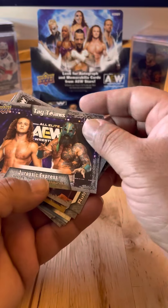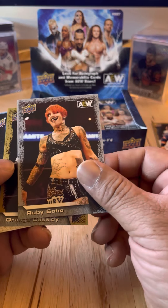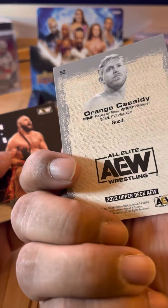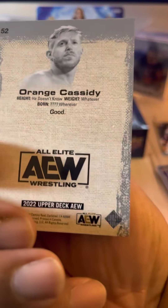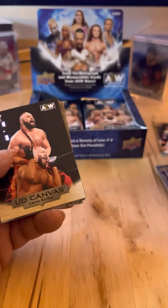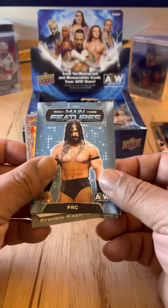Another tag team: Jurassic Express — no longer a tag team. Ruby Soho. Another parallel: Orange Cassidy. Another Upper Deck Canvas: Lance Archer. Main Features: Pac.